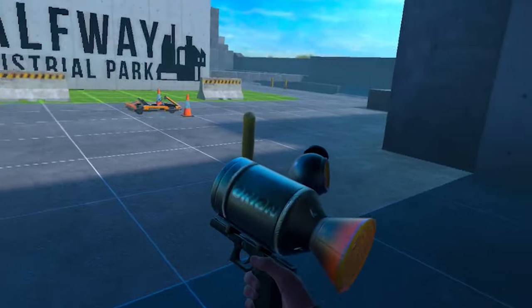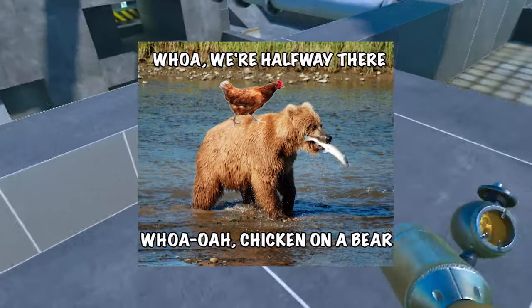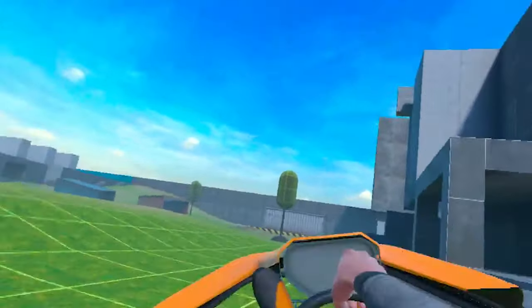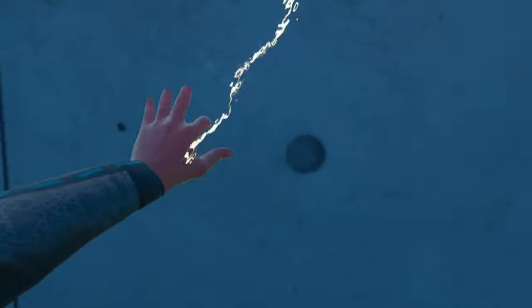Next we have the Constrainer. It sounds scary, but I promise it's not. Head on over to the Halfway Park Sandbox level and spawn a newly acquired Nimbus gun and fly there — or walk, or drive. The Constrainer basically does what it suggests: it constrains things with a bunch of different modes.